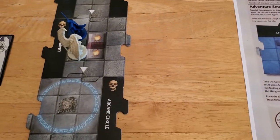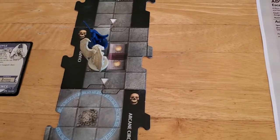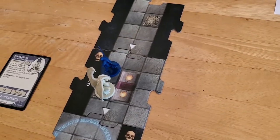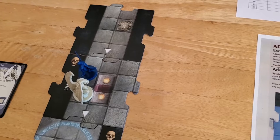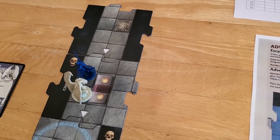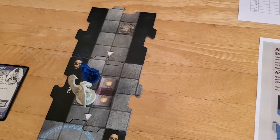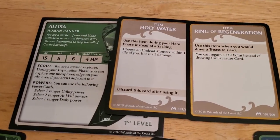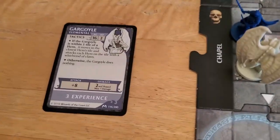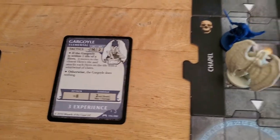It says we can move if we want. Is that unfortunate. I have a movement speed of six. One thing about the gargoyle is that if you are more than one tile away, it doesn't do anything.